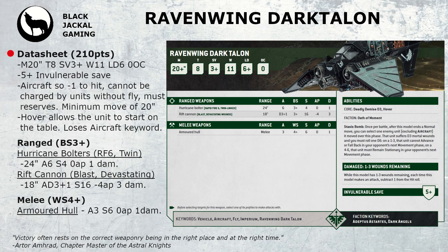Taking a look at the datasheet it comes in at a whopping 210 points. With it being an aircraft it has a minimum movement of 20 inches, toughness 8, a 3+ save, 11 wounds, leadership 6 and 0 objective control. It comes with a rather nice 5+ invulnerable save. Now it is an aircraft so it does come with the ability to have minus 1 to hit and it can't be charged by units that cannot fly. But it must start in reserves which is a bit of an issue, and when it comes on the battlefield it can't actually move because it has to be within a certain distance from the table edge, so you are losing potentially 2 turns of movement.